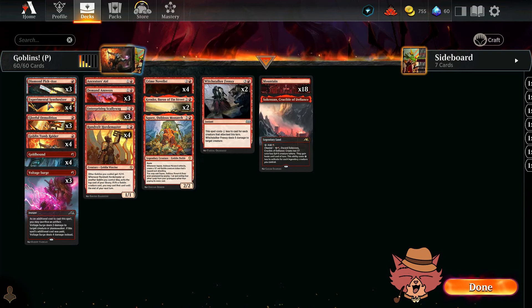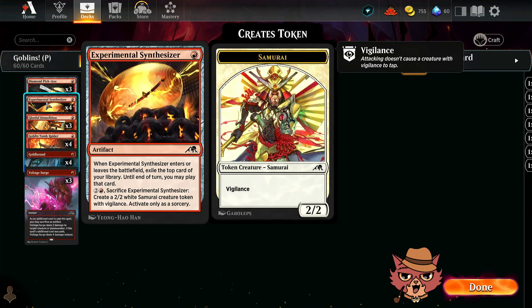We have more artifacts packed in too, like Experimental Synthesizer — all four of them. It's a one-mana artifact, and when it enters or leaves the battlefield, you exile the top card of your library until end of turn and you may play that card. In a build like this with so many one-mana cards, that's a really good ability. It also has a bottom ability to potentially sacrifice itself and get a Samurai as well — I think it's going to be a great card for this build.